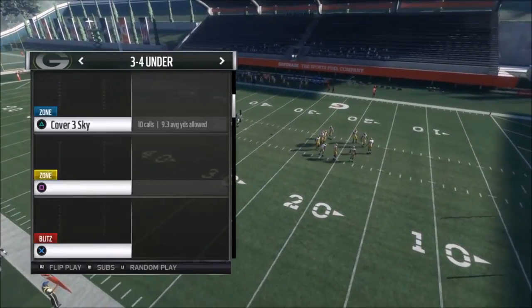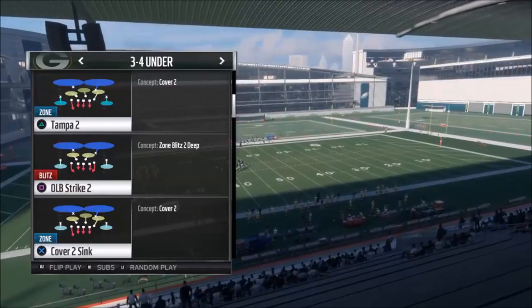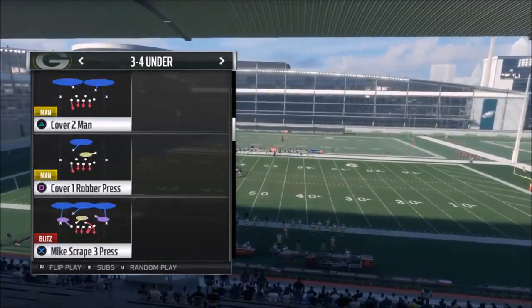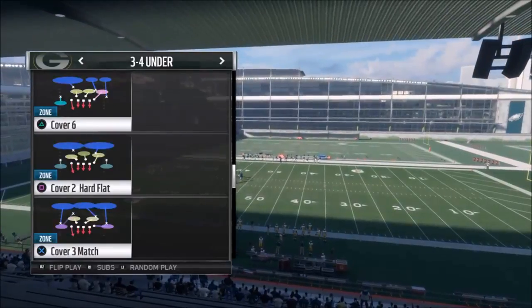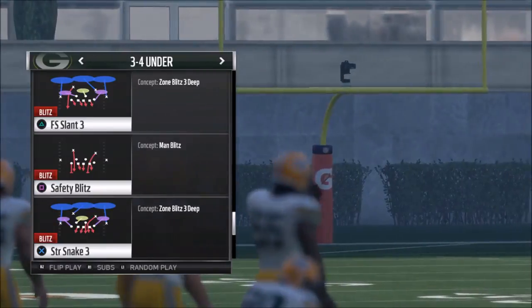I like some of these cover two looks too, like the OLB Strike — you get a nice cover two coverage, and you've got five guys rushing, so I think that's good. But my favorite blitz is easily the FZ, or the FS Slant Three, so we'll go ahead and pick that.